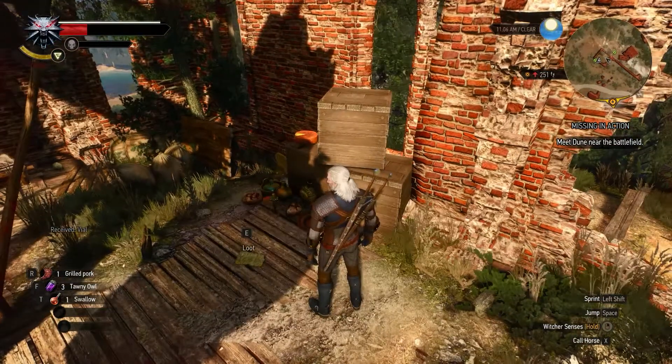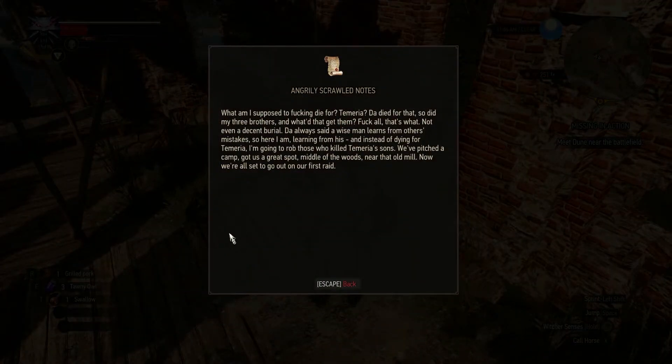There is their camp. Reading angrily scrawled notes: 'What am I supposed to die for? Temeria? They died for that — dad and my three brothers. Not even a decent burial. A wise man learns from others' mistakes. So instead of dying for Temeria, I'm going to rob those who killed Temeria's sons. We've pitched a camp, great spot, middle of the woods near that old mill — all set for our first raid.'